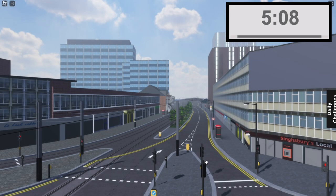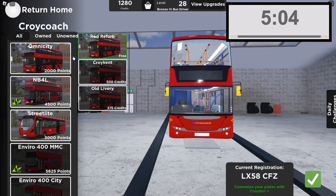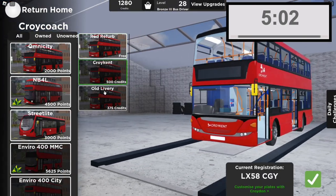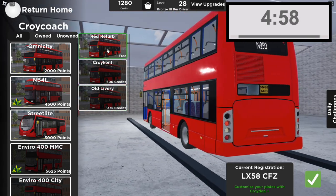As you may have noticed, there's a new company in the game where quite a few of the new bosses have come to. This is called Croycoach. The selection of bosses is varied, both in manufacturer and points. Croycoach gets a 9 out of 10.